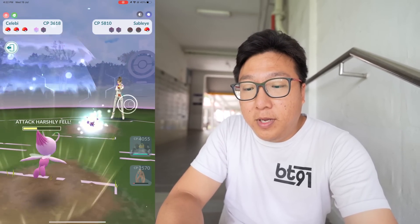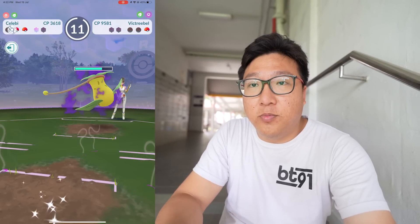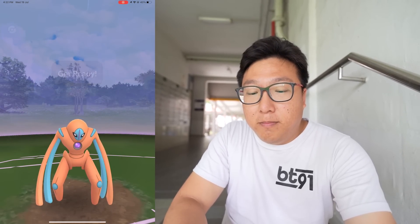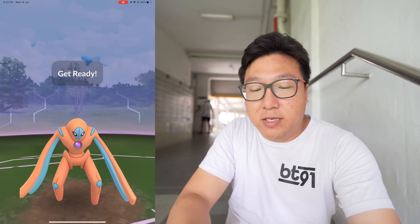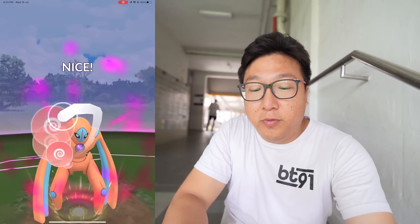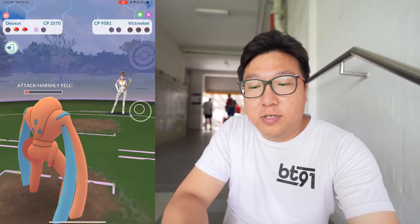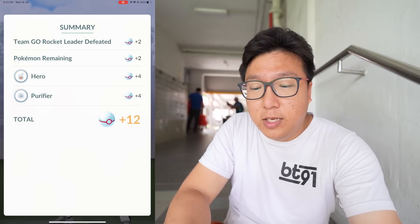The last Pokémon is Victreebel, not Houndoom. It's running Acid. We don't even need Melmetal — we can just do double Psycho Boost and that should be enough to knock out the Victreebel. We'll do a couple more counters to maximize, then fire the Psycho Boost. Yes, that's enough! Hopefully I get the shiny shadow Geodude — I've not gotten it yet. I think I've battled Sierra more than 50 or 60 times already, and Arlo probably 70 or 80 times. Not shiny. That's quite sad, but it's okay — we'll try again soon.